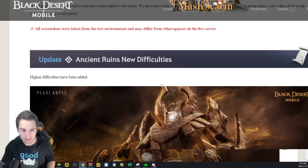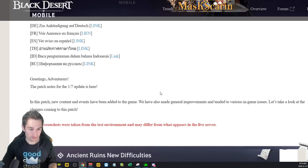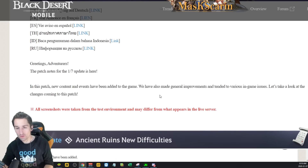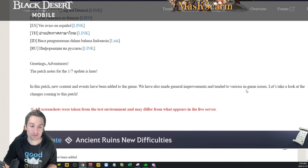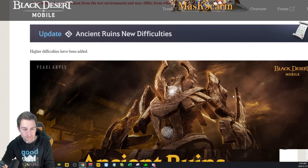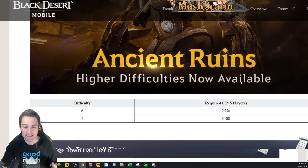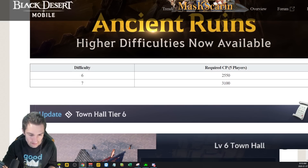Starting at the top, we have the January 7th patch notes. In this patch, new content and events have been added to the game. We have also made general improvements and tended to various in-game issues. Let's take a look at the changes. Ancient Ruins higher difficulties have been added — difficulty 6 and 7. Let's take a quick look at that in-game.